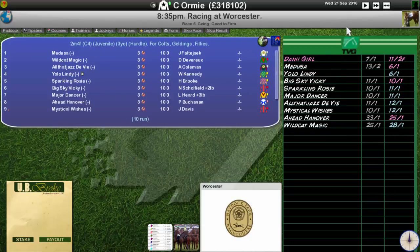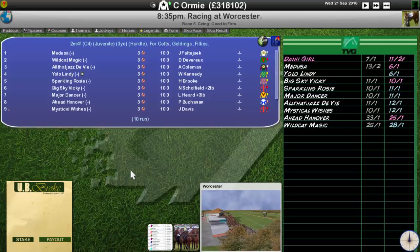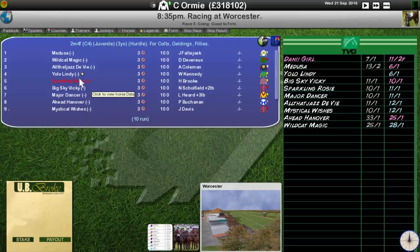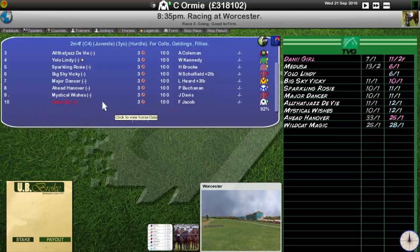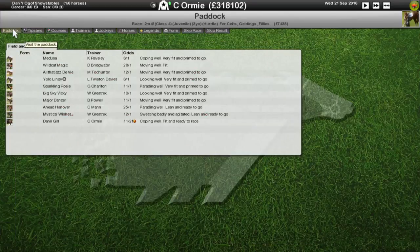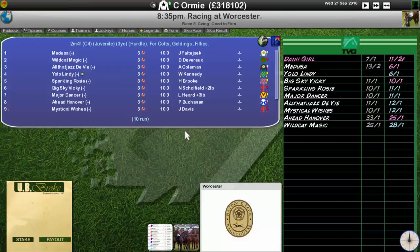Trying to find Danny Girl here, and there we go - she will be the favorite. Interestingly enough, Medusa, Yolo Lindy, Big Sky Vicky, Sparkling Rosy, Major Dancer, All That Jazz The V, Mystical Wishes, Ahead Hanover, and Wildcat Magic. Place your bets now - it doesn't look like we're going to be overheated or anything.